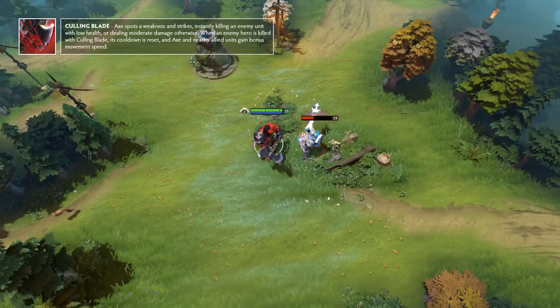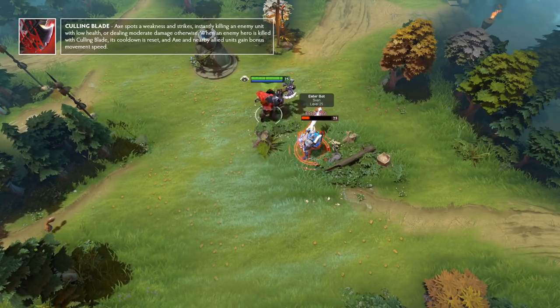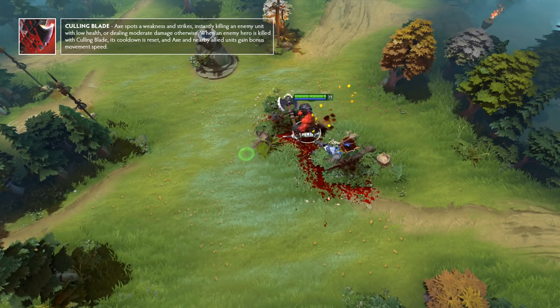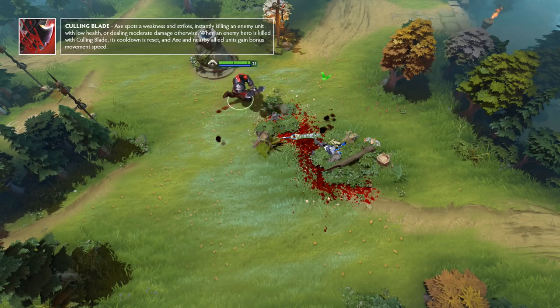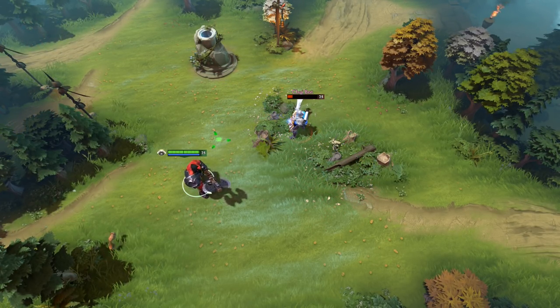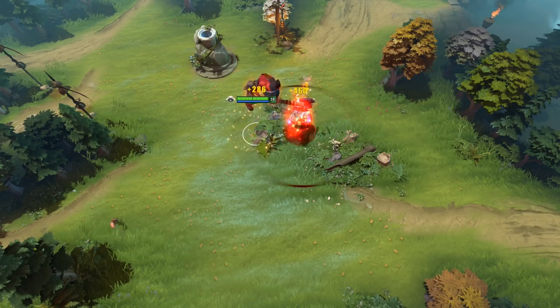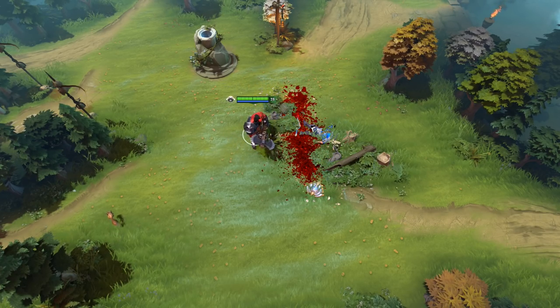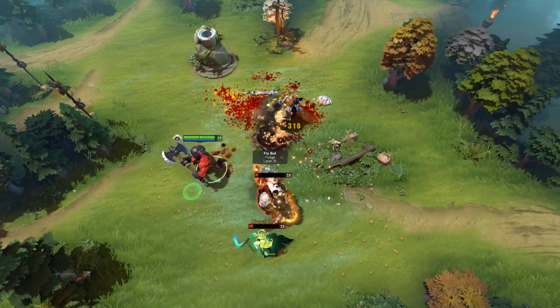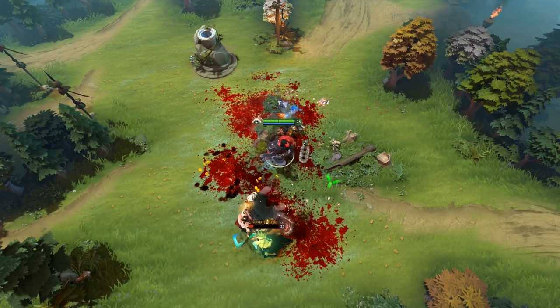Culling Blade is Axe's ultimate and is a single target skill that is widely considered to be the most satisfying ability used in the game. When used on an enemy, it will deal up to 300 damage and go on cooldown like any other ability. However, if the intended target is a hero and he has less than 400 HP, it will instantly kill them and the cooldown will be completely bypassed, meaning you can just use it again immediately.